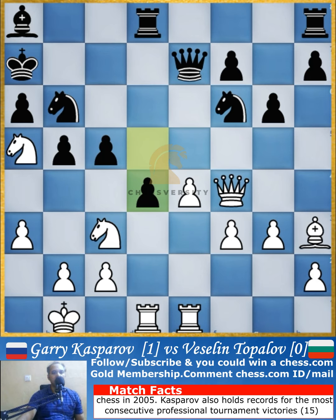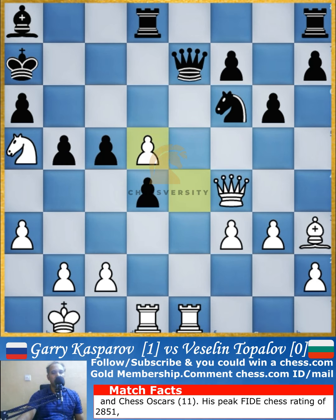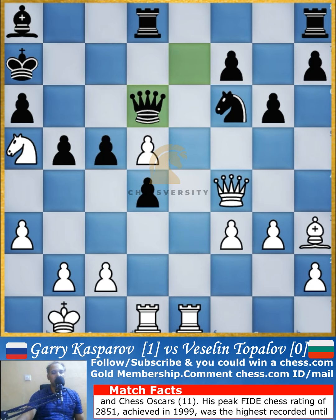Instead the pawn was not captured, and d4 was played, pushing into white's territory and also attacking the knight. The knight goes to d5, attacking the queen. After the knight captures, the pawn captures back with an attack on the queen, so you cannot immediately capture back this pawn and the queen had to move to d6.